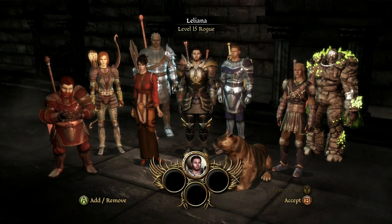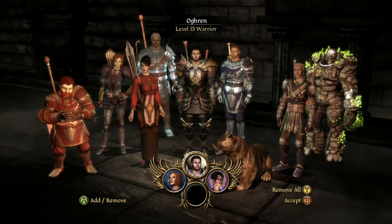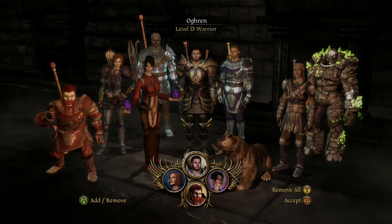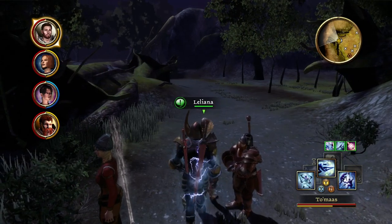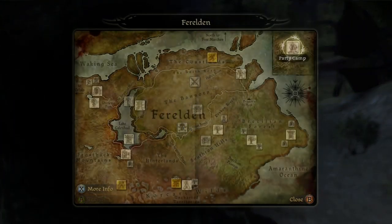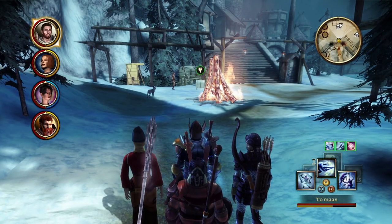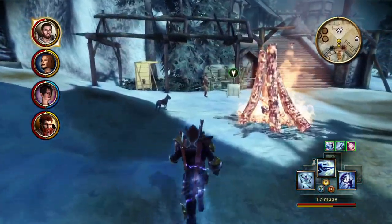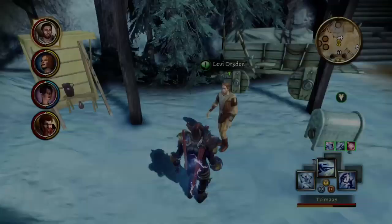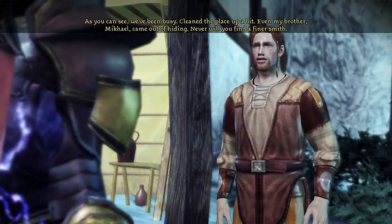This time we're going to take a different party, because we're going to head back to the Deep Roads after I'm done with this. First things first, we head to the right button and then back to Soldier's Peak. And look at that — there's a puppy! Welcome back, Warden. Hello, Levi. As you can see, we've been busy. Cleaned the place up a bit.